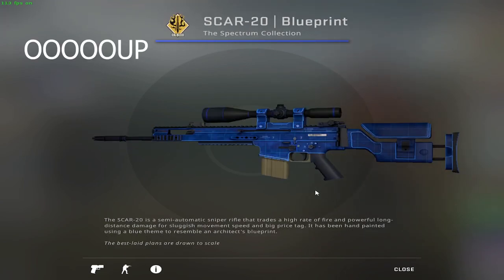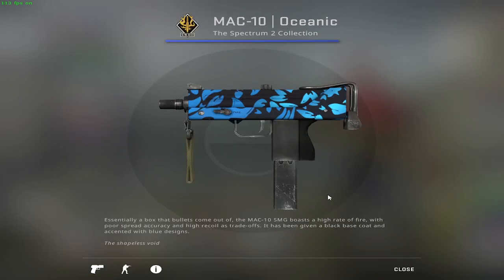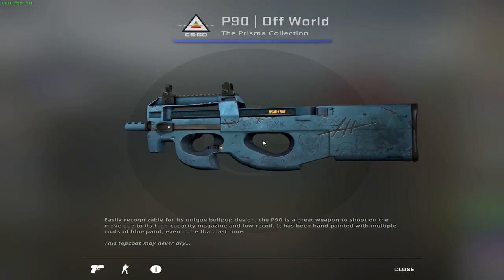Since the AWP is too expensive and would fall into the average budget category just like the M4s, we can go for another scoped weapon — the SCAR-20 Blueprint — which in minimal wear condition costs 12 cents. For the MAC-10, I decided to go with the Oceanic because it's the counterpart of the P2000 I mentioned earlier, and it also looks quite clean. In minimal wear condition it goes for 8 cents.